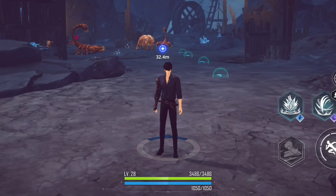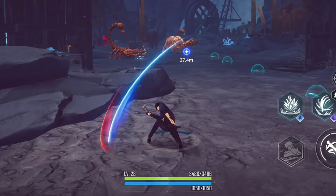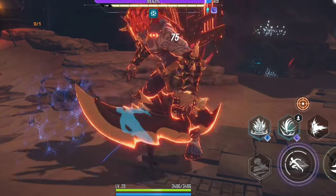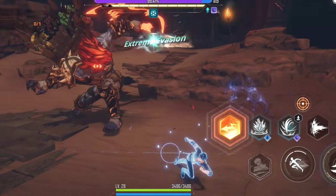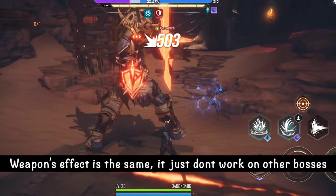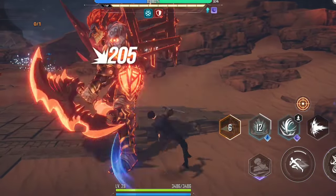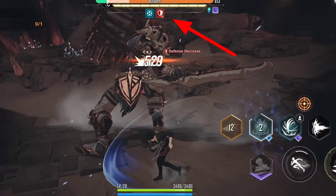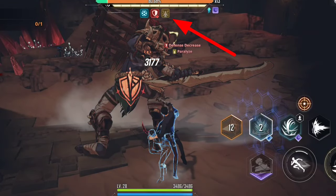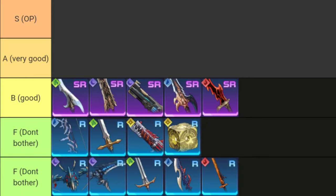Next on the list is the famous Kazaka's Venom Fang, a dagger type with fast attack speed and small attack range. This weapon was broken before as its bleed effect was based on the target's max HP. It's still viable after the nerf, but its potential is lower than other weapons. The fire allies effect from advanced one works on bosses, but it only lasts one second.